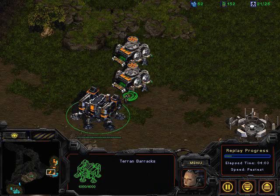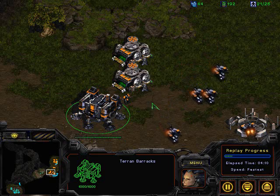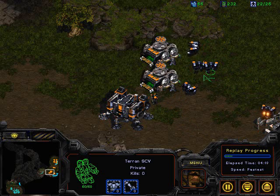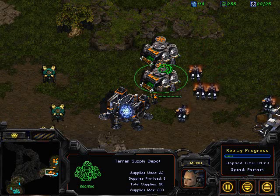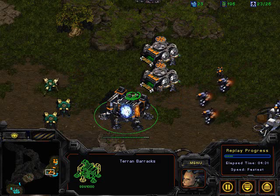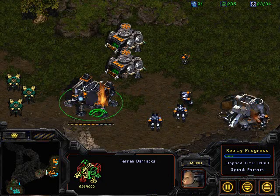Aerials looks like he's not going to go for any more Marines to protect the front door. Really, unless you get a bunker filled with four Marines and get range for those Marines, it's not going to do too well against a full-on Dragoon attack. This is why Aerials is doing the smart move here — he's already bringing SCVs off the mineral line in preparation to repair that wall. A common mistake Terran players make is they don't bring SCVs over to repair the wall until they're already under attack, but Aerials is doing exactly the right thing.